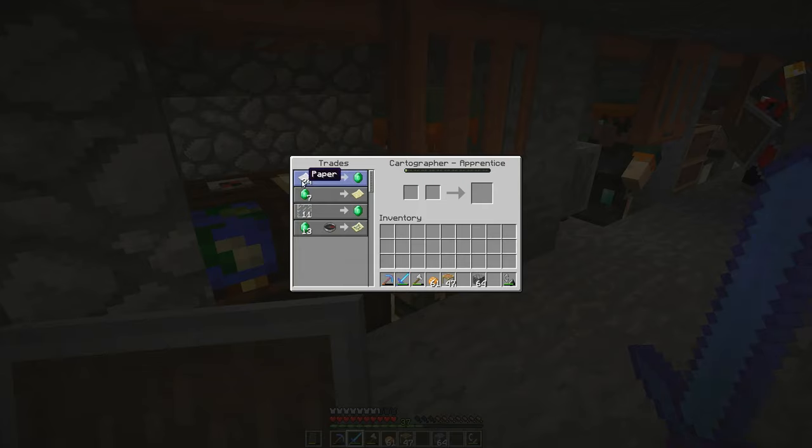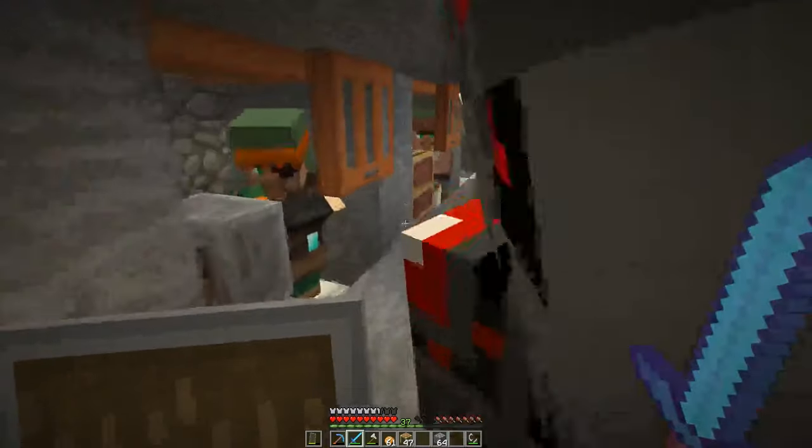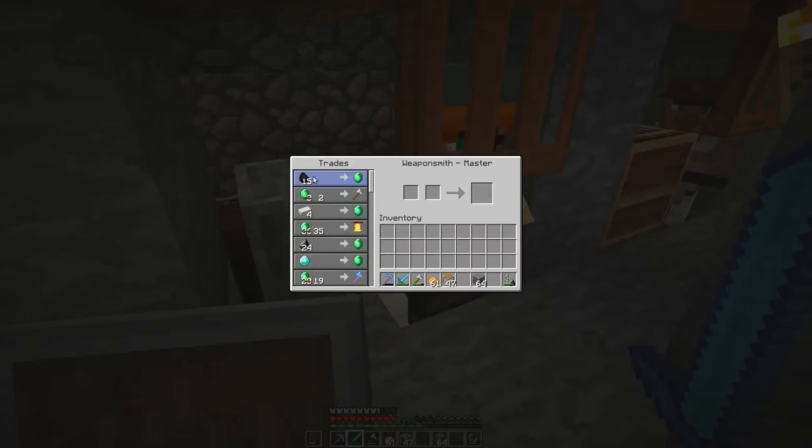I've been trying to level up this cartographer. He gives an ocean explorer's map now, but still trying to get his trades better. This guy will trade for coal, and if you need axes cheaply, I can actually get him down to one emerald per axe pretty quickly.